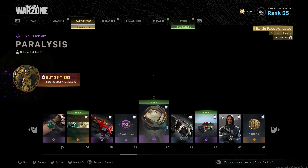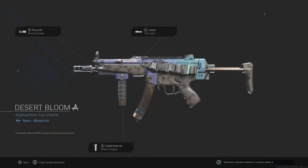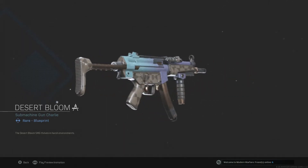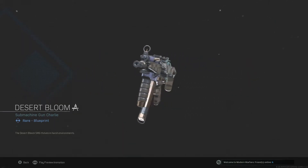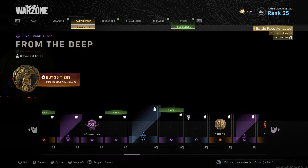Looks like Japanese art with the clouds and everything — nice. 45 free COD points — okay, and the MP5! All right, MP5. Attachments: Merc foregrip, attack laser, no muzzle. All right.